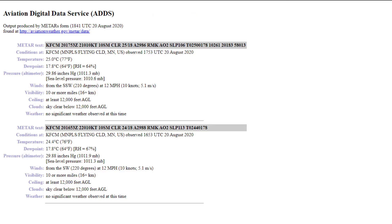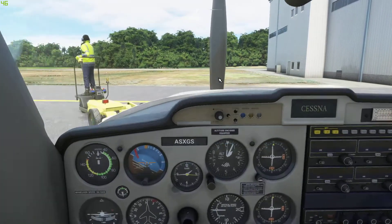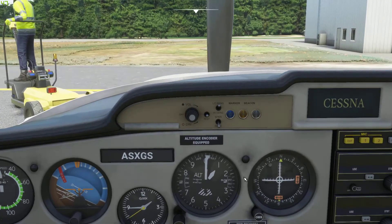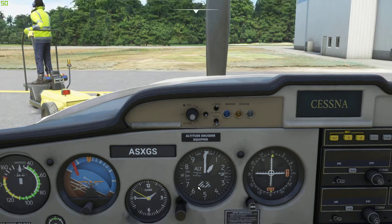Some people want to set the altimeter after start, but it's easier to do it before. This is the altimeter — we want to set its pressure to 2986, and that will calibrate our altitude. This altimeter uses pressure to determine how high it is, so we have to set the local pressure. Setting 2986 puts us at our airport elevation. Okay, 2986 is set.